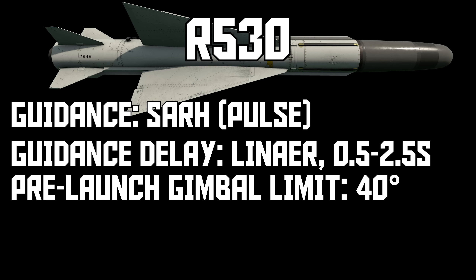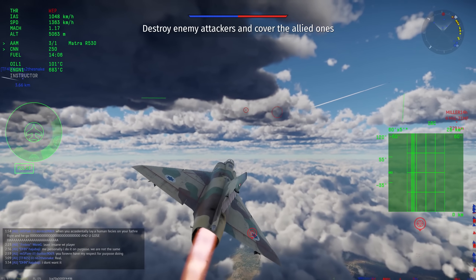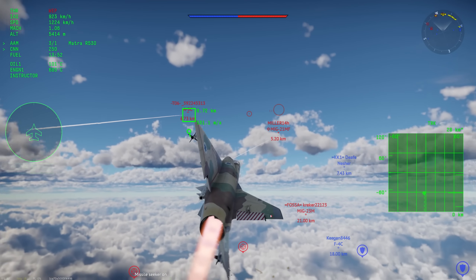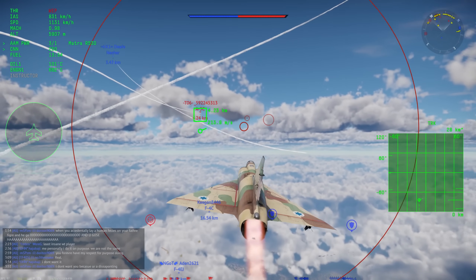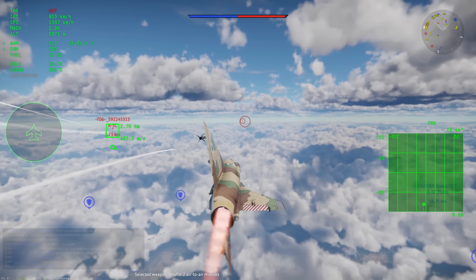The R5-30 is semi-active radar homing, but the biggest issue is that it uses a pulse seeker. SAR missiles can either have pulse or CW seekers. Pulse missiles have the advantage of not setting off the RWR's launch detection, but they suck at almost everything else — they are incredibly weak to chaff and have terrible low altitude performance due to ground clutter. A single drop of chaff almost never fails to decoy a 5-30, like how a single flare can throw off an IR missile. Pulse seeker missiles also have the bad habit of blowing up mid-flight even if you had a solid lock signal before firing.